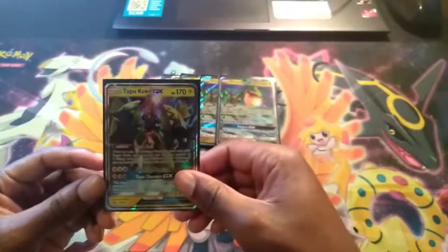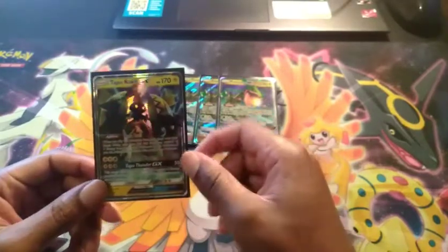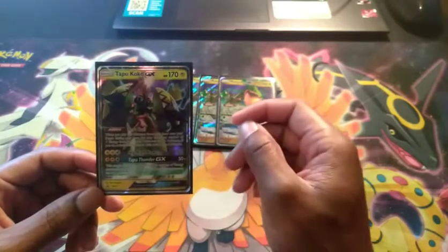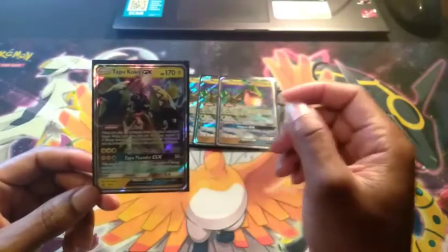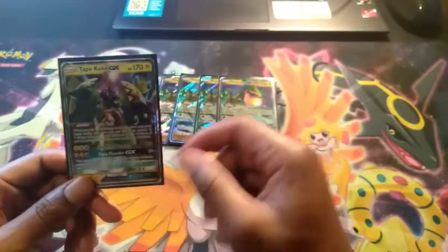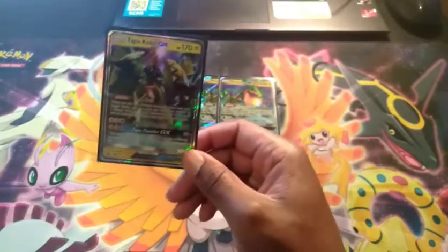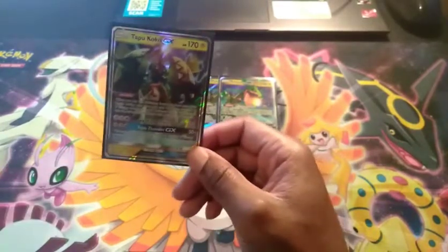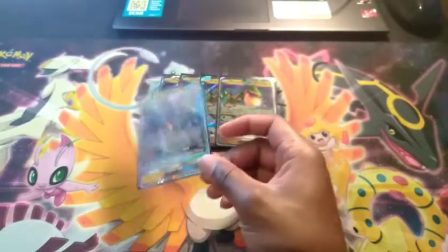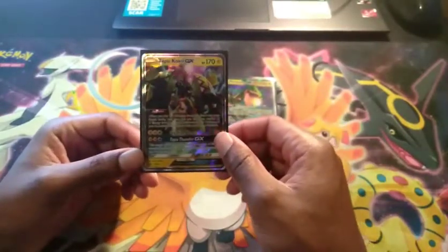We're also playing a one-line Zeraora. Its ability, Arc Trail, lets you switch it to the active spot and take all energy. Top Blue Thunder is the attack you really want to use for your GX, especially against Pikarom. The Zapdos-Raichu Pikachu GX move needs six energy, so if you can get to them before that you can knock them out. It does 50 damage times the amount of energy on their side of the field, so regardless it's a really good GX move.